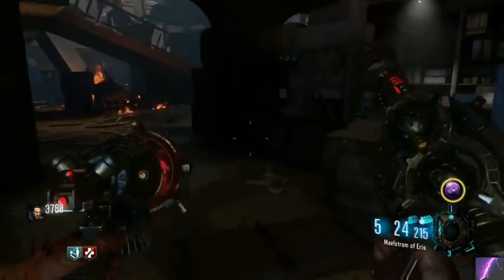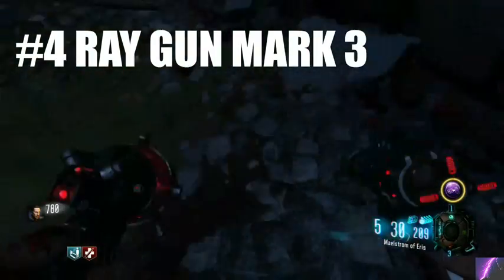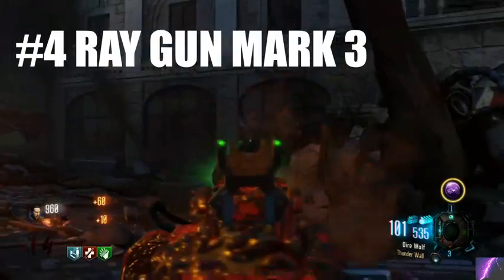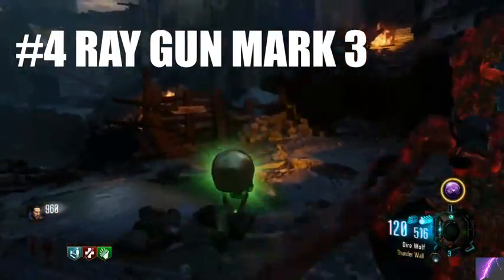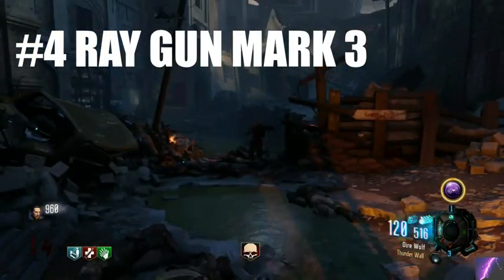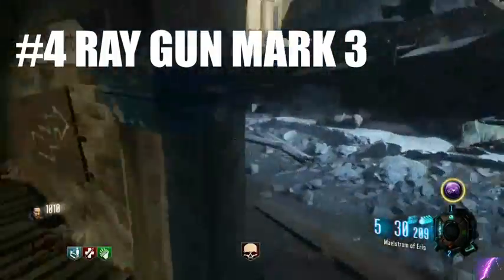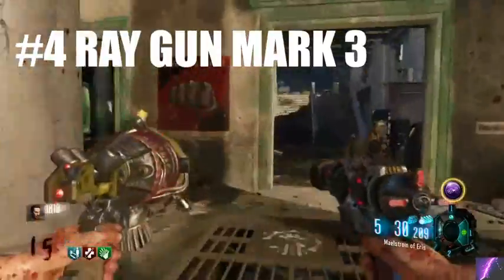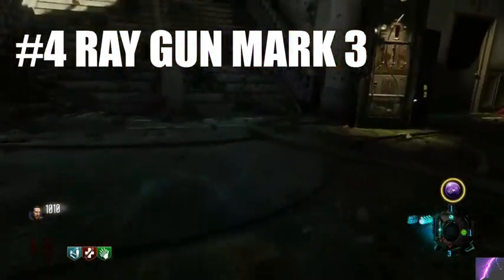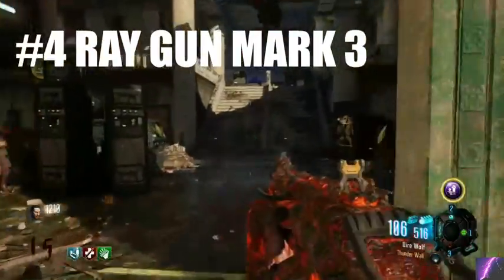Moving on to our number 4 spot, we have the Ray Gun Mark III from Gorod Krovi. The Ray Gun Mark III is an overall pretty interesting wonder weapon. The gun on the right shoots single shots that penetrate, killing zombies similarly to the Ray Gun Mark II but as a single shot — it doesn't stop on impact like the Mark I. The gun on the left slows down all the zombies nearby. But the really fun and cool part is the combined attack: you shoot the left gun, it shoots out a slow orb, then you shoot that slow orb with the right gun, and it creates a sort of black hole that vaporizes all the zombies and manglers nearby — sort of like the Skull of Nansapui from Zetsubou no Shima. The other two functions aren't as exciting, but it was cool enough to include at number 4.